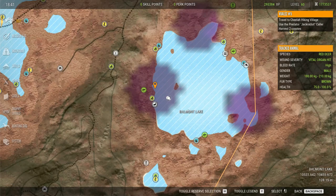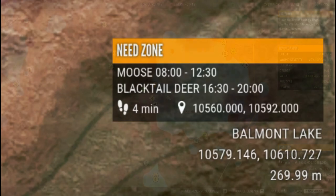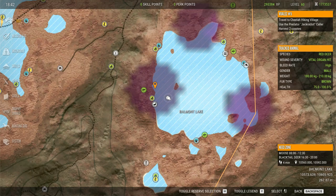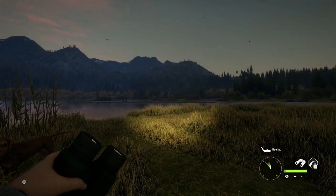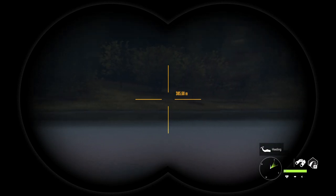The other thing I wanted to point out is with the last update, stacked need zones were done away with for the most part. If you look down here at the need zone indicator, it shows two different species — we have moose 8 to 12:30 and black-tailed deer from 16:30 to 2000. This is a great improvement. Before, the only thing you would see would be the last animal discovered and everything else would be hidden. Now we can see two, but if there are more than two species drinking at a particular drink zone, it will only show the first two discovered and the rest will be hidden — I noticed that in Mississippi. So it is a great step in the right direction, but it is not perfect.